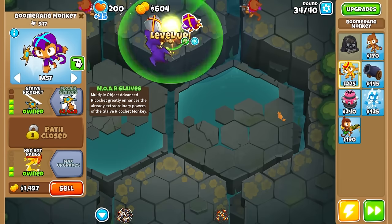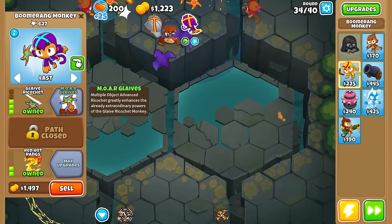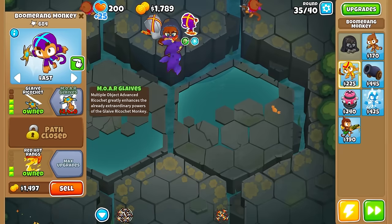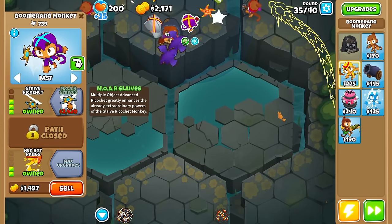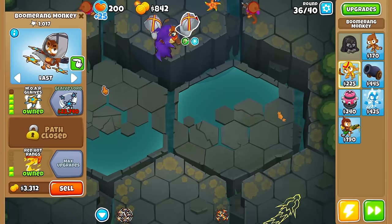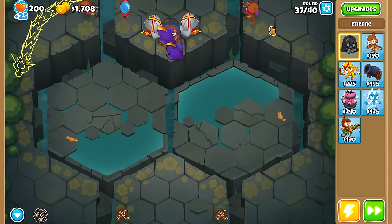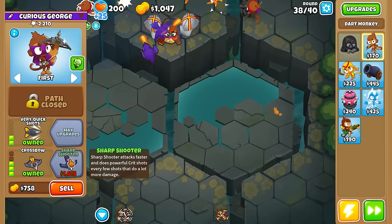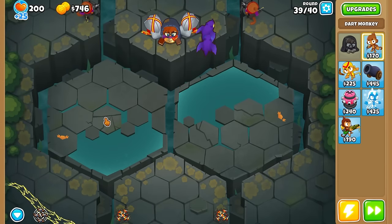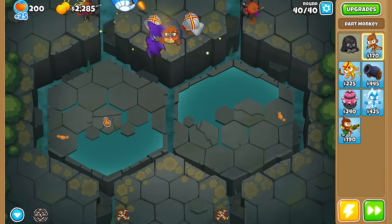I do want to do the ninja strategy on one of these — the Grandmaster Flex strategy where you have like 20,000 Shinobis and then one Grand Master Ninja. We can do that on End of the Road, we still have to do that beginner map. It's not the fastest until you get up to that point, but it is technically fast because they all make you fast — that's the whole point of it. I might use Obyn for that and maybe a mauler strategy for Striker Jones. I've basically made my own tier list: Sauda, then Ben, then Etienne, then Geraldo — that's all you need.